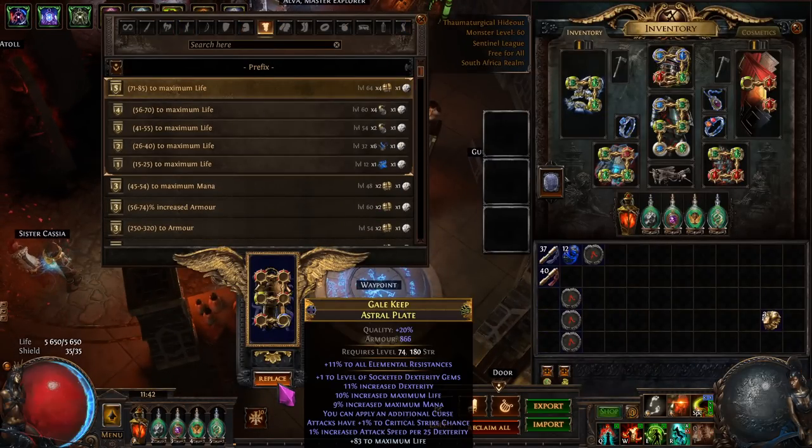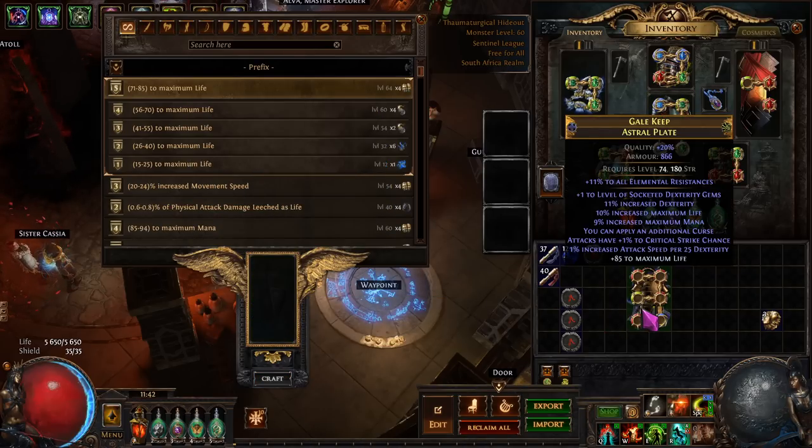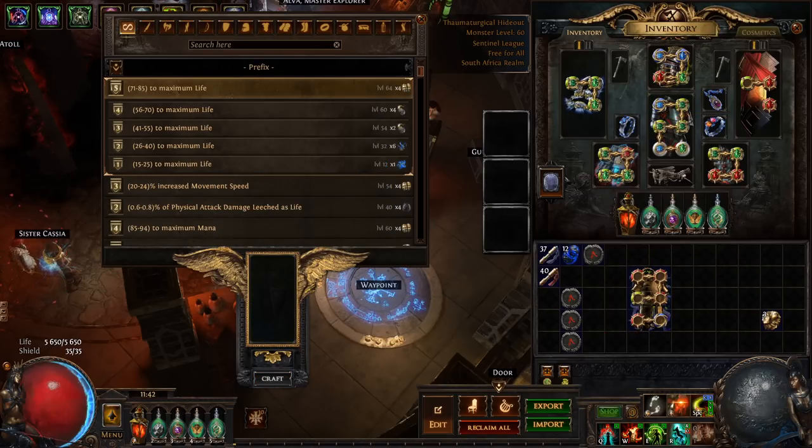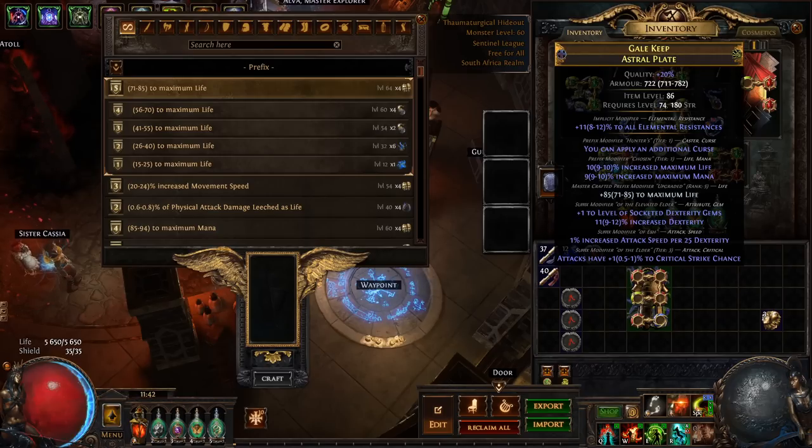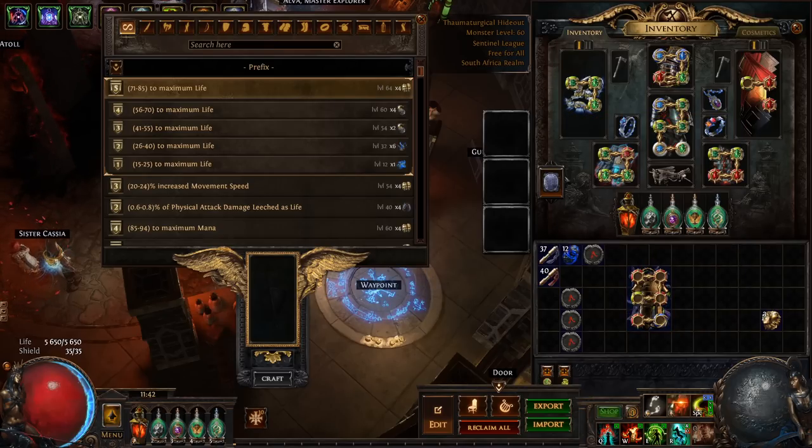Now we just need to craft on life, get it to 85, and our chest is done. All that needs doing now is maybe a little bit of a divine and a six-link. But here's the chest: additional curse, 10% life crafted, 85% max life, then we have elevated dex, and we have the 1% increased attack speed per 25 dex, and then base attack crit. Beautiful chest.